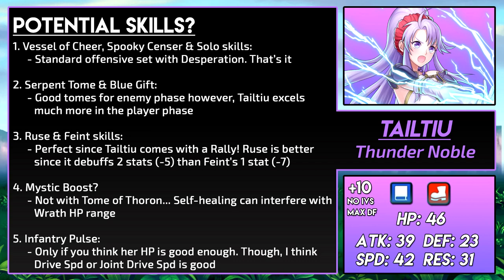That covers the builds I thought of. There were some skills and weapons that work really well with Teltyu that I couldn't quite fit into a proper build, so here's a list. Offensive weapons like Vessel Cheer or Spooky Sensor work pretty well — you can just stack Swift Sparrow or Brazen Attack Speed with Desperation, and that's it. Solo skills are great too with the same approach. You could also run Serpent Tome or Blue Gift; they're more suited for the enemy phase, but Teltyu does much better in the player phase — good skills, but maybe not the best for her. Teltyu coming with Rally Speed Res is perfect for running other Ruse skills. Pain skills work too, but they only debuff one stat rather than two. You could also run Mystic Boost, though not with Tome of Thoron — the self-healing might interfere with the Wrath HP condition; it would be good with Blue Fox Tome instead. At plus 10, if her HP is high enough, you could run Infantry Pulse for extra utility, though Drive Speed or Joint Drive Speed is probably better.